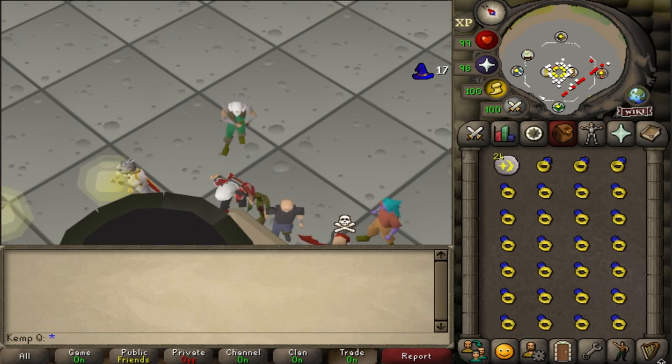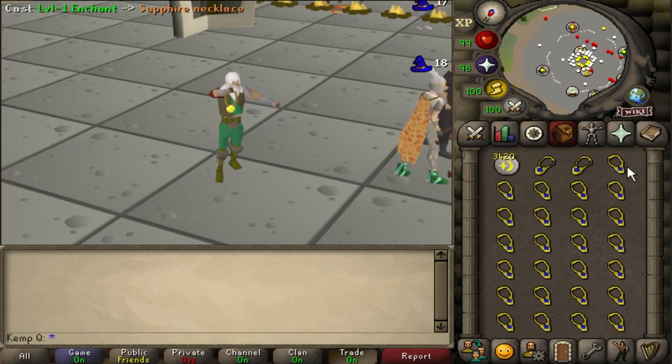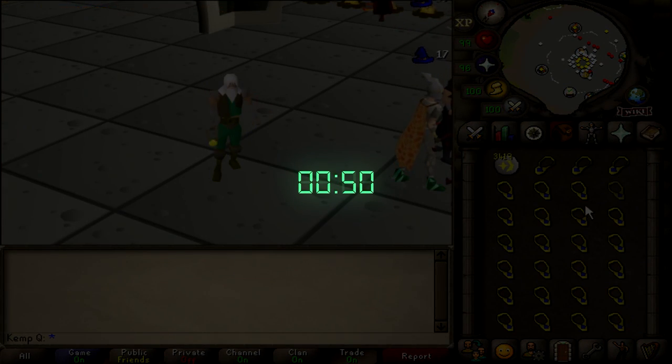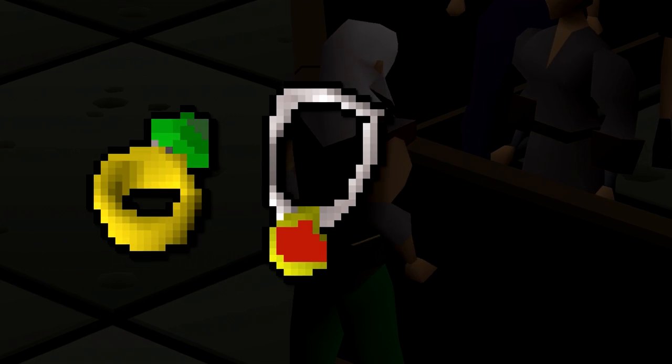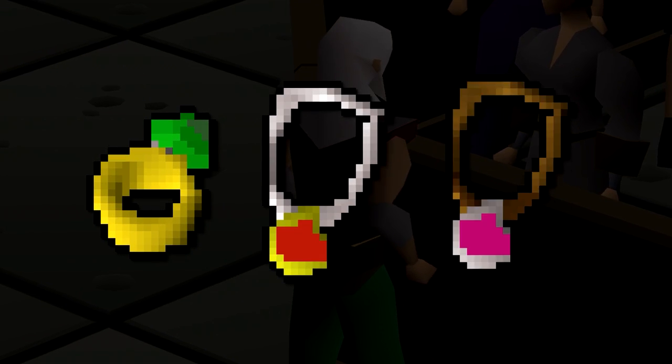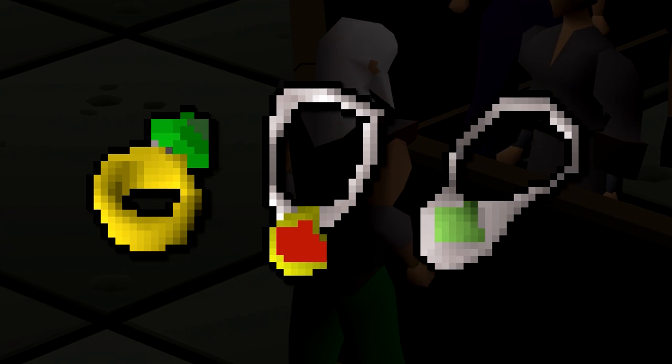You could do this super AFK for two minutes per inventory, or much more intensively at 50 seconds per inventory. As you unlock level two enchant and beyond, keep going up to emerald jewelry, ruby jewelry, and even test margins for silver jewelry like burning amulets and necklaces of passage.